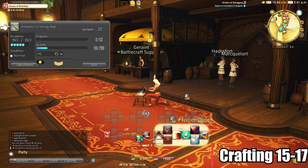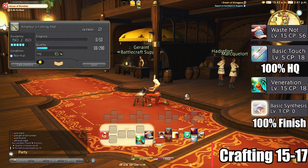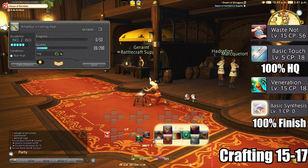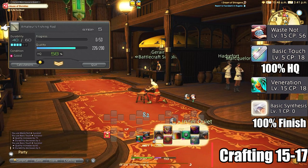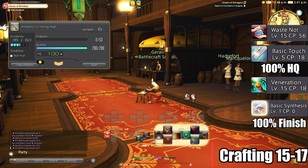Level 15 to 17 rotation will have Waste Knot and Veneration. We will use Waste Knot over Master's Mend, and you probably won't need both, but you can use both if you have enough CP. The rotation would be as follows: Waste Knot, Basic Touch to 100% high quality, Veneration, Basic Synthesis to completion. If you run out of durability, you can use Master's Mend after finishing the high quality part and just before Veneration to get some durability back.